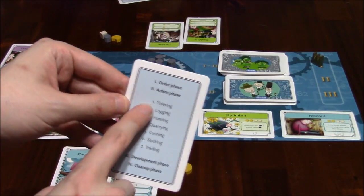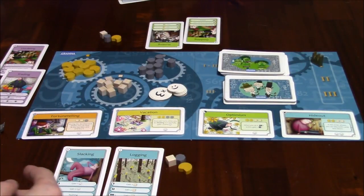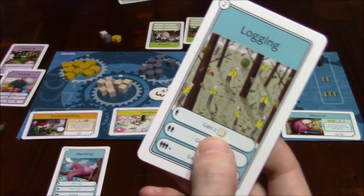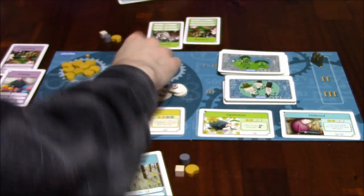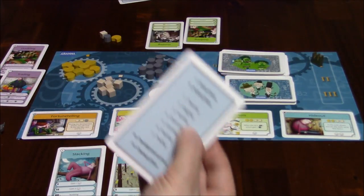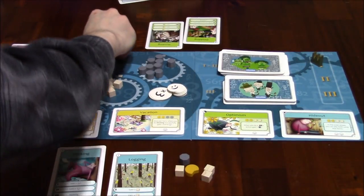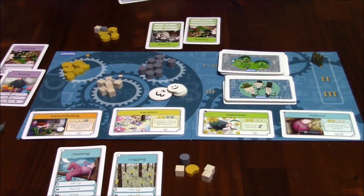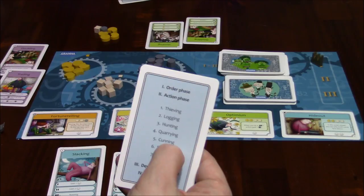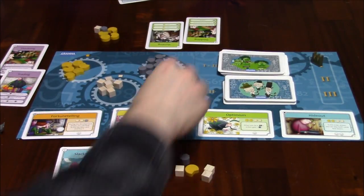We resolve these in the correct order. Thieving — none of us had it. Logging — only I had logging, so according to this, I get two wood pieces. Hunting — she played hunting and doubled on it, that's two hunting cards worth three food, so she gets three food. Quarrying — no. Cunning — no. Slacking — I played slacking, no one else did, I gain one happiness token.